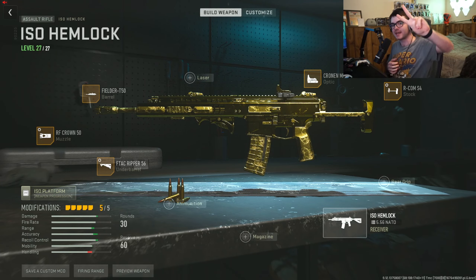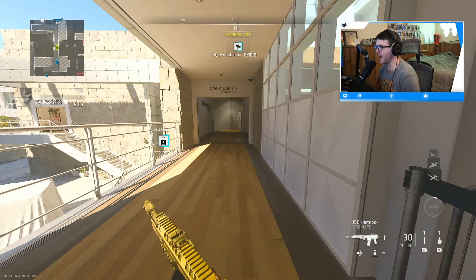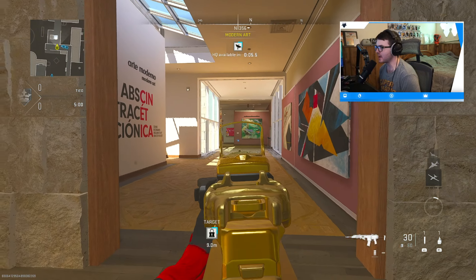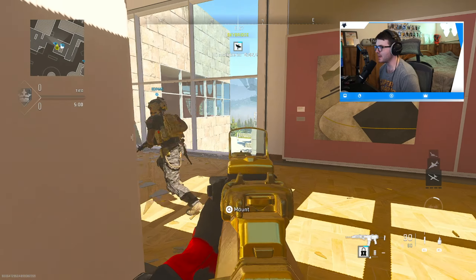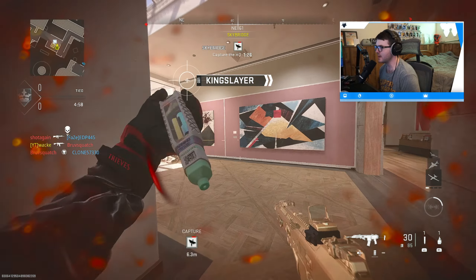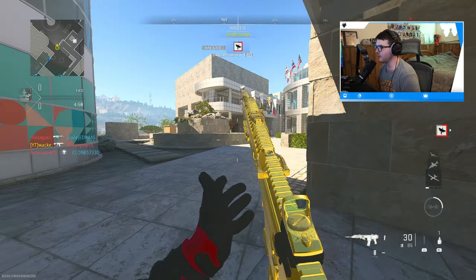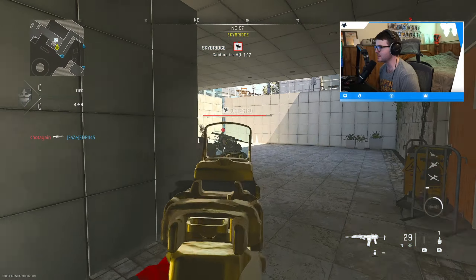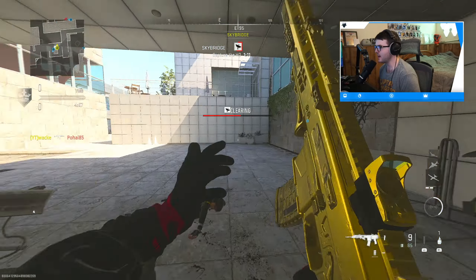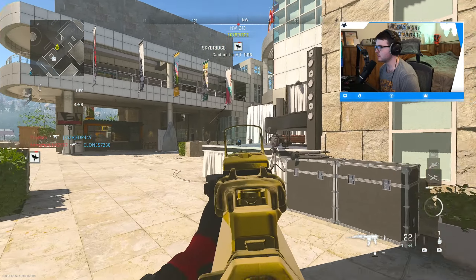Alright, first Season 2 video and we're using the brand new assault rifle, the ISO Hemlock. Since I got it gold, I know exactly how this thing works — it kind of feels like a Scar H and a Lockman 556 had a weird baby. It's the best of both worlds: really hard hitting and easy to control. We're also back on this map, which is kind of weird — they removed it and then just brought it back.